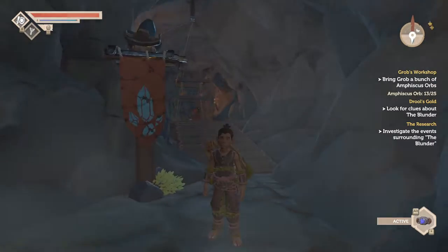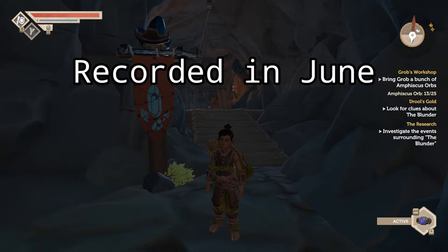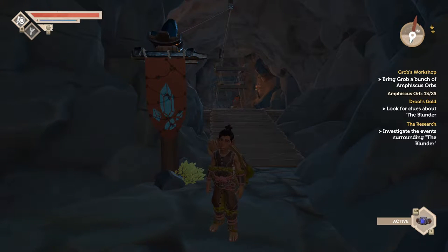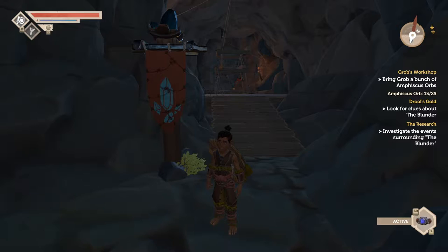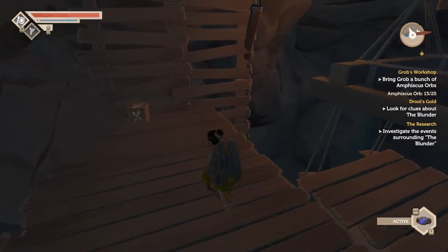G'day everyone, I'm the Hot Hobbit and welcome back to Pine. Today we're leaving pretty much where we left off last episode, in the tomb of King Drool, because we've got to find out what happened in the event known as the blunder to the people of the island, and I'm pretty excited to find out what that is. So we're just going to jump straight into it, hopefully not die too much.